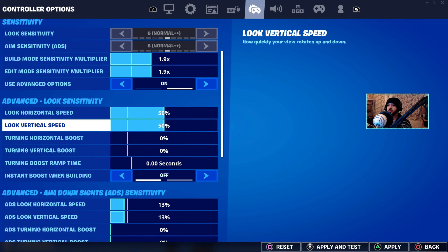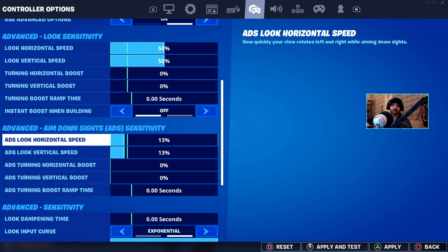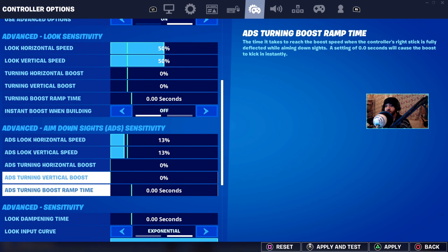In the advanced section, look horizontal speed is 50% and look vertical speed is 50%. All the rest of that is zero. That leads us to the advanced ADS settings — look horizontal and vertical speeds there are 13%, and the rest is 0%.